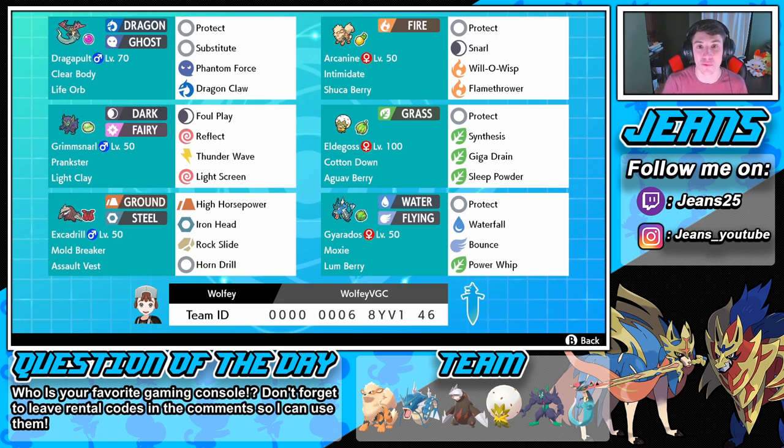Excadrill has High Horsepower, Iron Head for that Mold Breaker so if they're rolling Mimikyu we can just slap up on them, Rock Slide for double hit flinches, and Horn Drill which is a one-hit KO move - I would love to pull that off in this video. Then we have Arcanine - this Arcanine set is a beast. It's a special attacking Arcanine with a Shuca Berry so we can eat up a ground type move, rocking Intimidate to drop the opponent's physical attack.